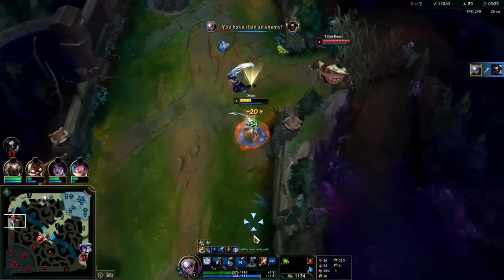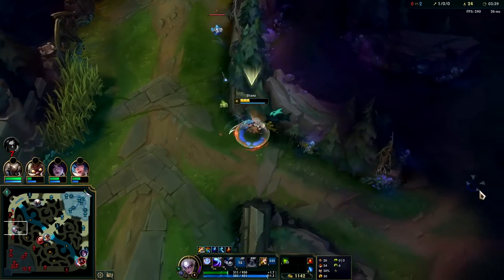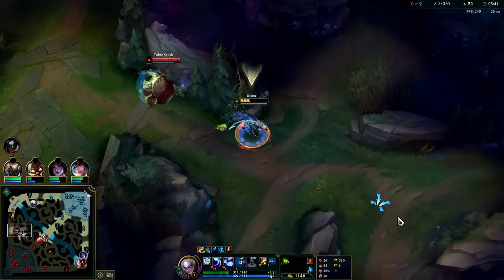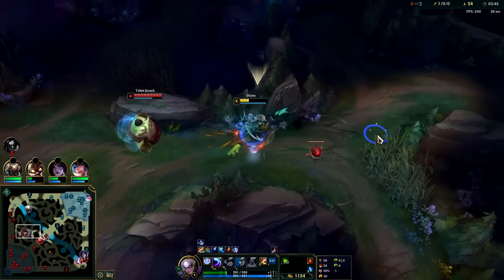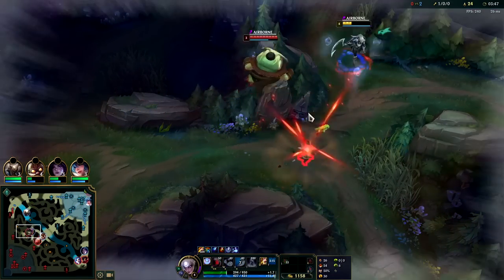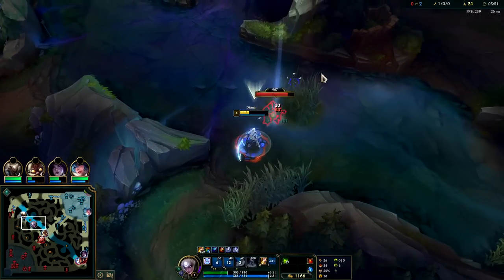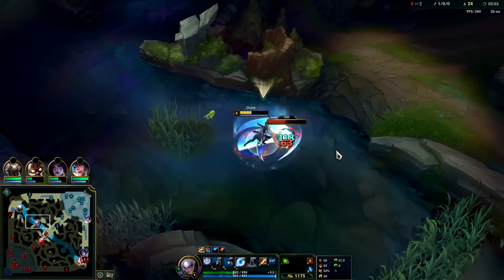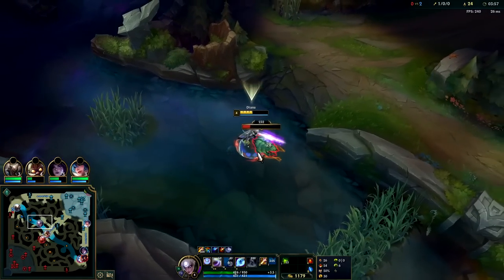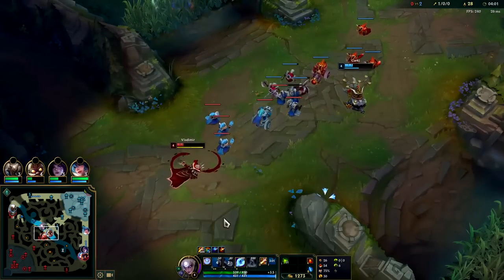Auto attack, Q, E, auto - I'm on ghost extensions so we're chilling. My ghost lasts longer than his. I have this plant to escape as well. He's not catching anything. Easy peasy - I love Ghost, man. If I had Flash I die there, I have no way to escape. I have red buff and blue buff so even though I'm missing health, I can pick up a long sword or something.